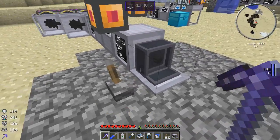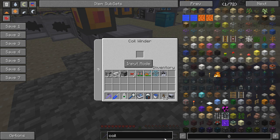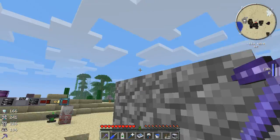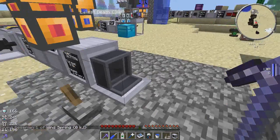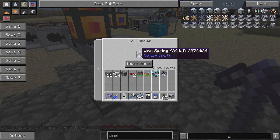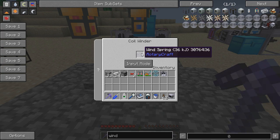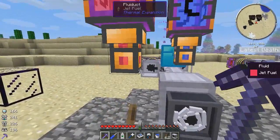The first item you guys should be aware of is this machine — the coil winder. The coil winder allows you to wind up these wind springs. All you have to do is take one of these wind springs, put it right in the coil winder, and you'll see it'll actually start to store up kilojoules. Then you can take these things charged up with kilojoules and place them in your machines to use them effectively. That's the coil winder — it's actually running pretty well because I have quite a lot of power running into it right now.